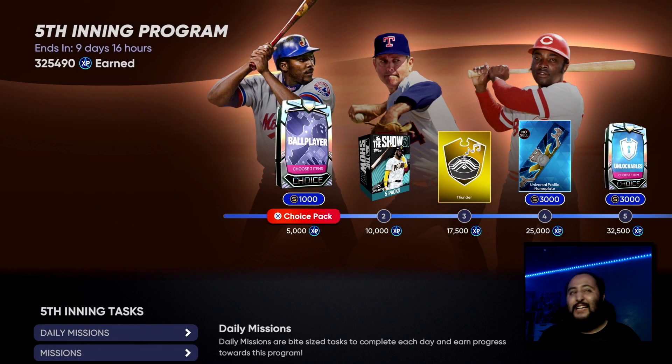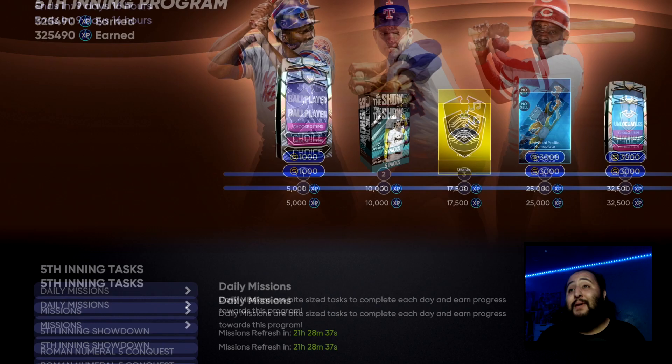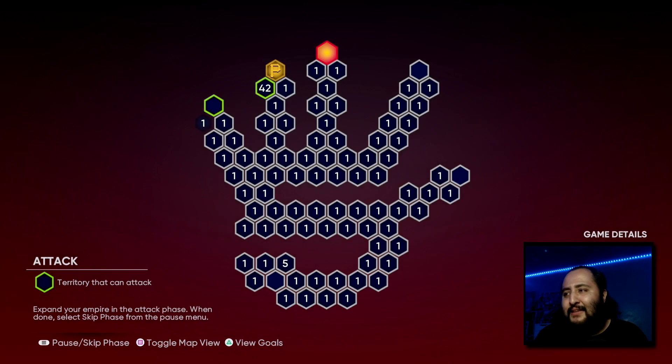If you guys don't know, we do get XP towards the Fifth Inning program for this. As you can see on screen, I'm at 325,000 XP right now. Once I complete this it gives me 25,000 XP, putting me at 350,000 — and your boy will finally get the Fifth Inning boss pack. Very excited for that; I think I'm going to be going with Nolan Ryan.